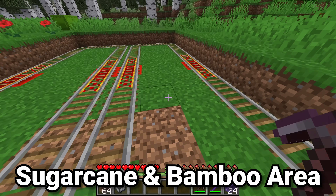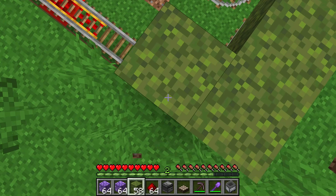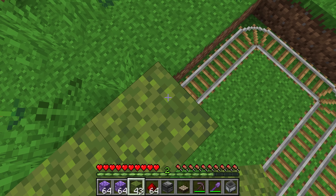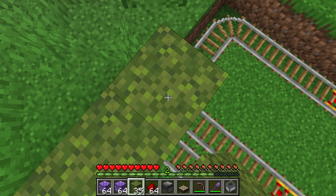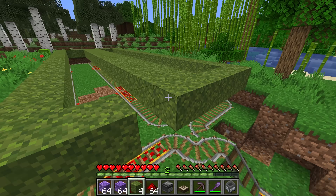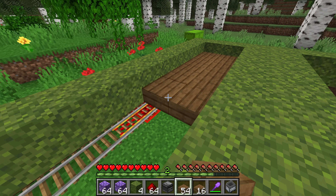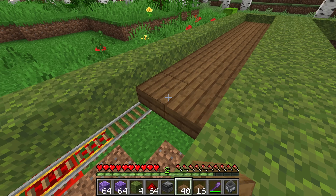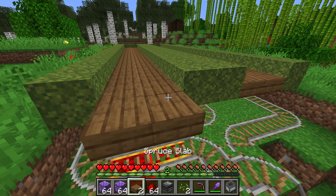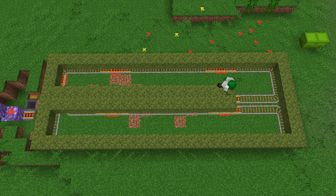Now, building where the actual sugarcane and bamboo will go: grab your moss blocks or whatever other block you're using to grow the sugarcane on top of, and place those on top of every single rail in this design. You can also make the rails and the entire collection system be one block lower if you want the moss blocks to be flush with the ground — that's a design choice completely up to you. Also place moss blocks on the two rows in the center where the bamboo and sugarcane will grow. The sugarcane needs water, so grab the spruce slabs and place them in the two spaces between the moss blocks.